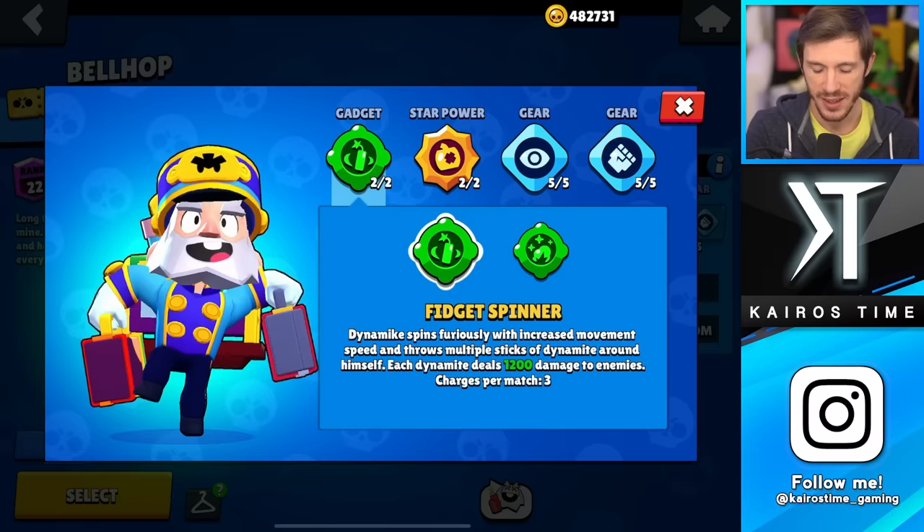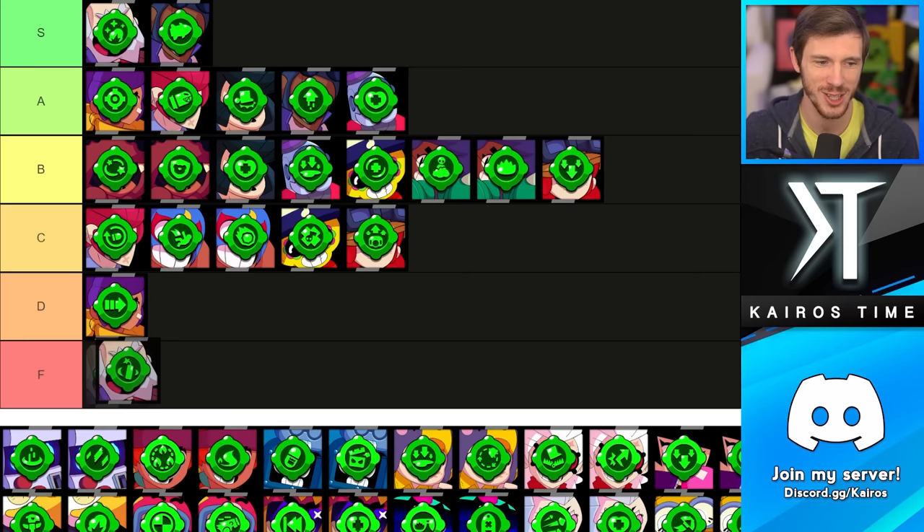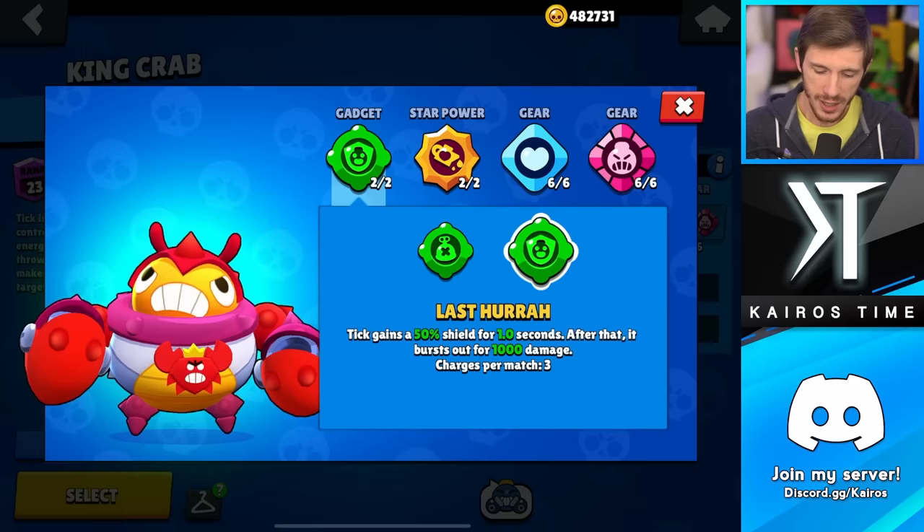We have Dynamike, and there's a very obvious choice between Fidget Spinner and Satchel Charge. Satchel Charge could be the strongest gadget in the game — it is incredibly unfair — whereas Fidget Spinner is all the way down in the F tier. It's not very good at all.